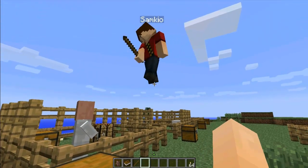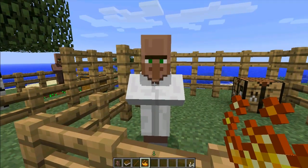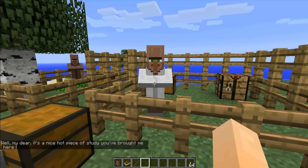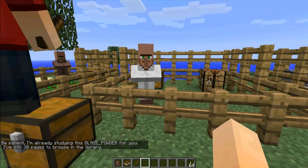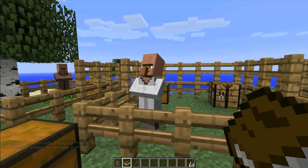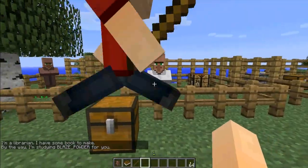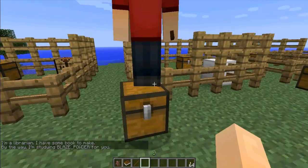One thing you can also do with the librarian is give him interesting items. So I'm going to give him some blaze powder – just right-click him with an interesting item and he'll tell you that he's studying it. It will take him a while to study the item, and when he's done he'll give you experience for studying it. You can just right-click him to see how long he's got left. It takes a while, so I think we'll come back to him.